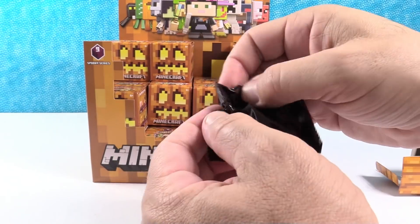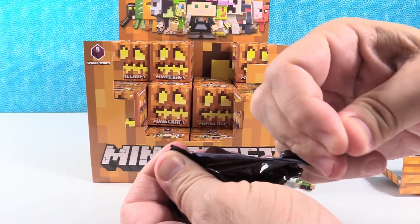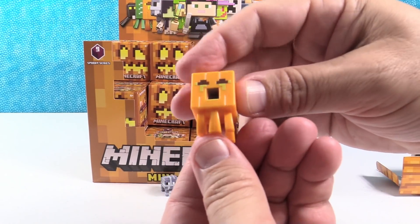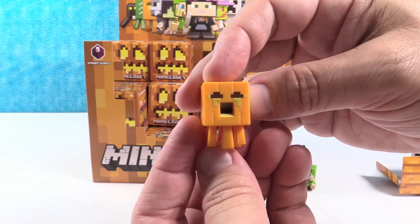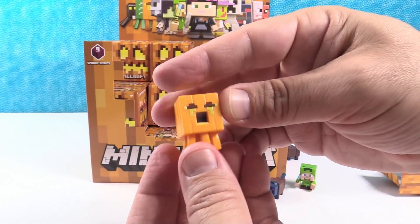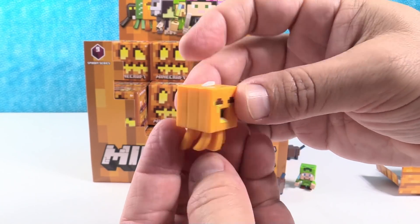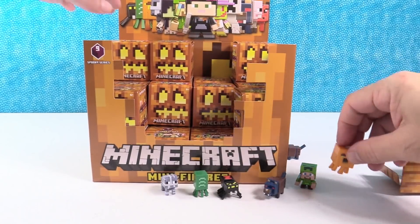Alright, I want to see Alex with the Enderman hoodie. Yay, you got it — I have the Gastel Lantern! Gastel Lantern. Ooh, spooky. Very spooky. Very cool looking figure.